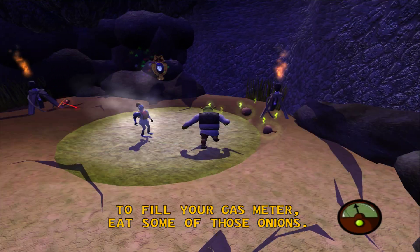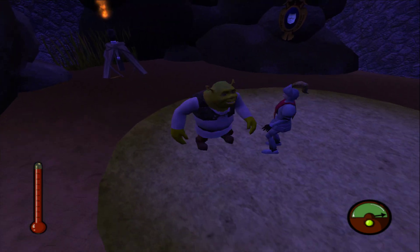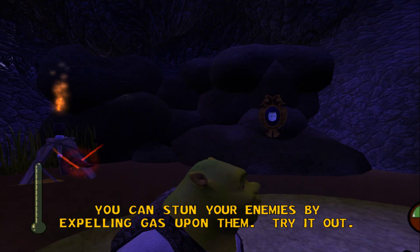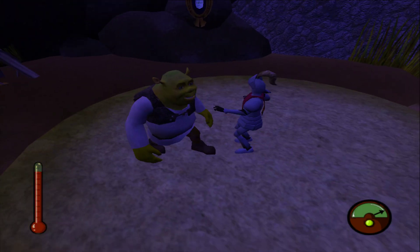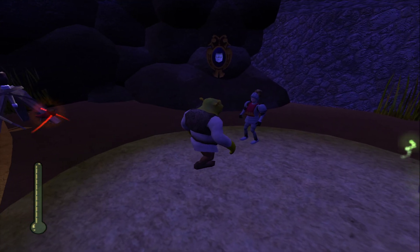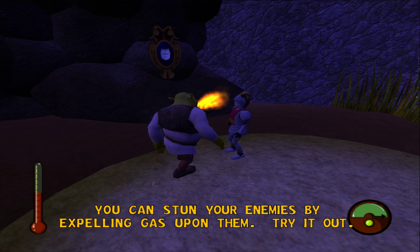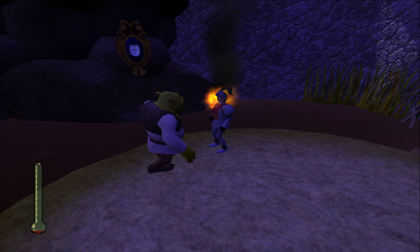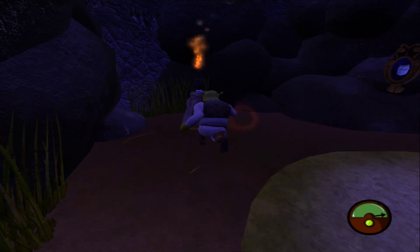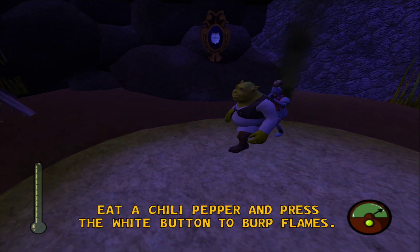To fill your gas meter, expel some gas by pressing the black button. You can stun your enemies by expelling gas upon them. Try it out.